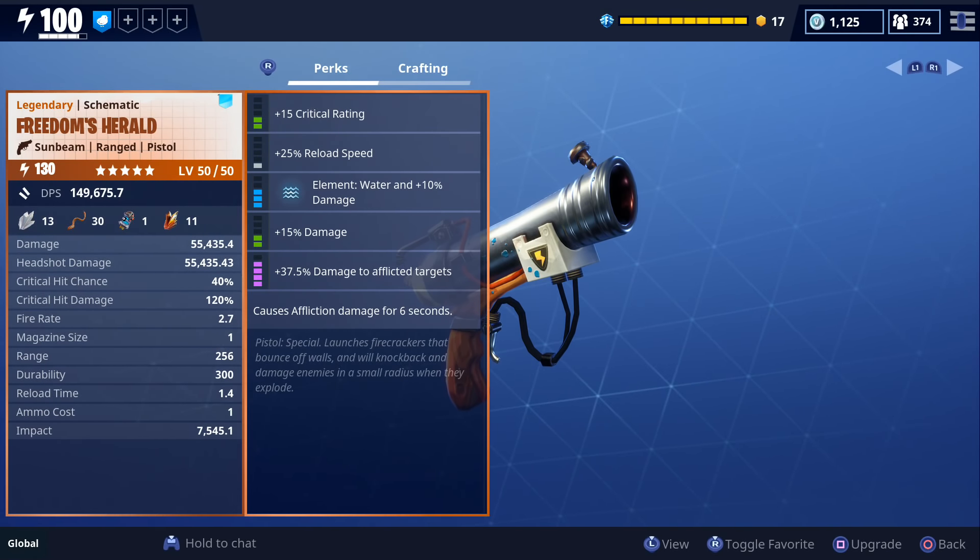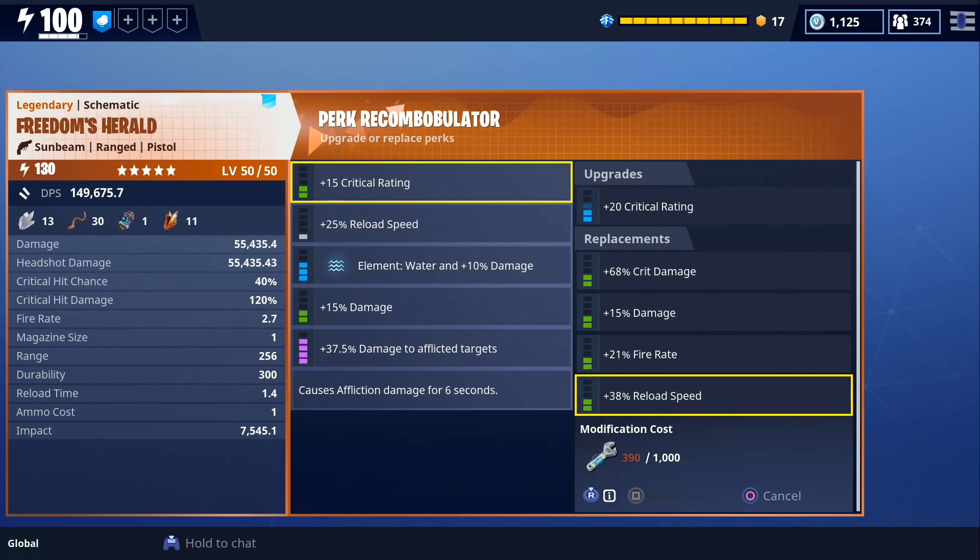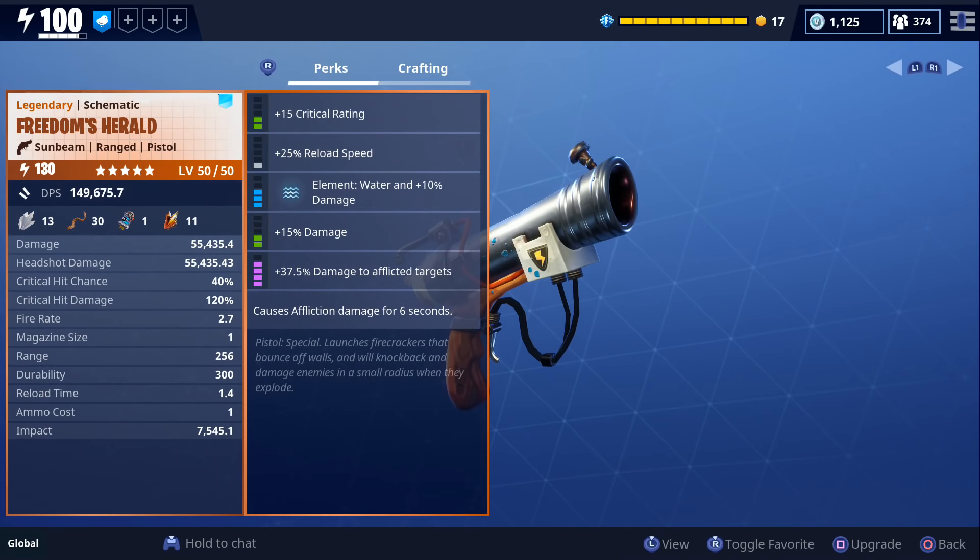I've had this Freedom's Herald for a while so I don't exactly remember how I got it, but these are the perks I have on mine. I don't have enough resources to change the perks so we're just going to stick with this roll for now. We have crit rating, reload speed, it does water damage, more damage, damage to afflicted, and it also causes affliction. At the very bottom it says special pistol — launches firecrackers that bounce off walls, and will knock back and damage enemies in a small radius when they explode.